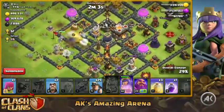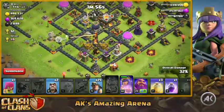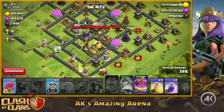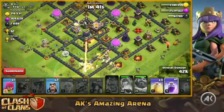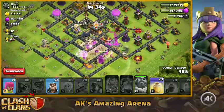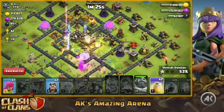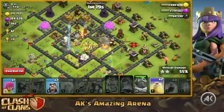The air defense is going to hit our healers and the queen is getting locked by the single inferno — this is not ideal. Let's start the miners because there's not much time left. The queen is almost dead, locked down by the single again. I'm pressing the Grand Warden's ability to try to save the king and queen — but the queen goes down. That was really bad. The miners are getting beaten by the eagle — we always mess up during live attacks, that's pretty common.